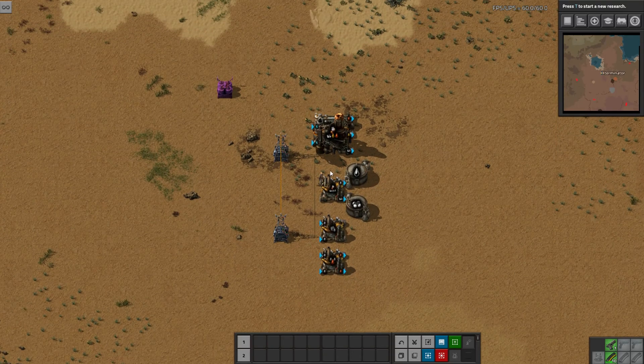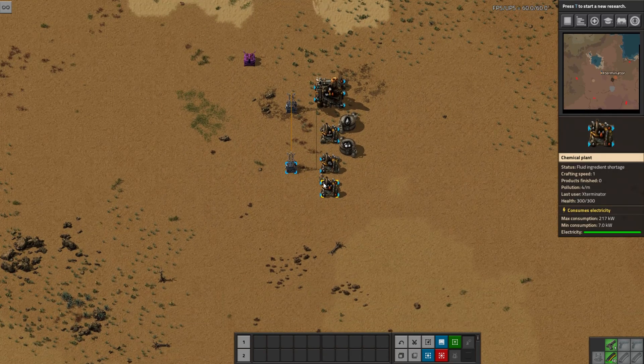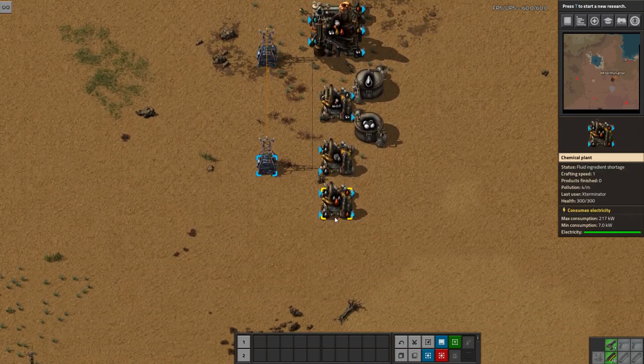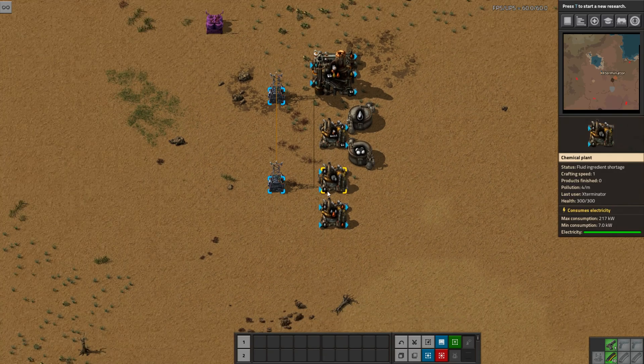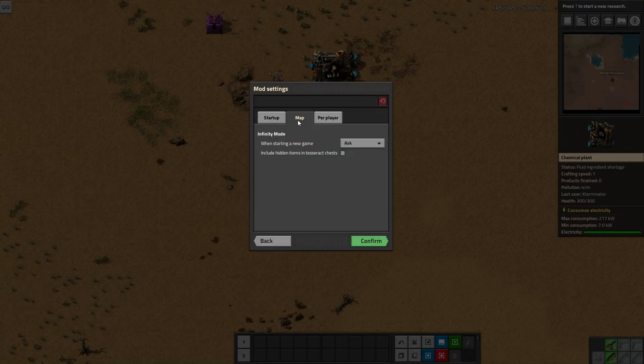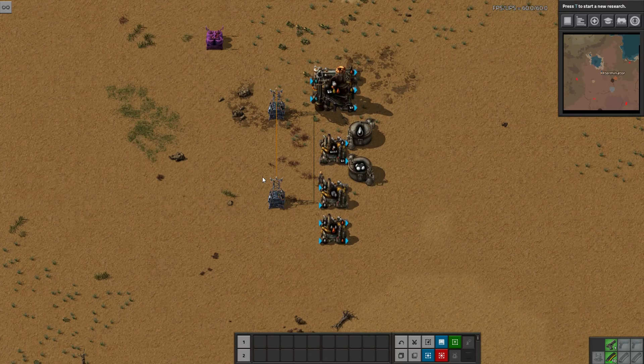That's the mod, and I think it's really cool because you always end up with a lot of wood, even if you don't want it — maybe your bots picked it up, or you chopped some trying to get them out of the way. This is a good way to use it up rather than just burning it or throwing it in boilers, which doesn't last very long. So there you go — that's Wood Gasification. In terms of any possible mod settings, as you can see, there are none.